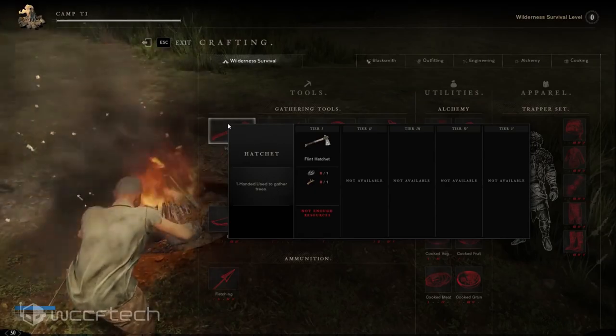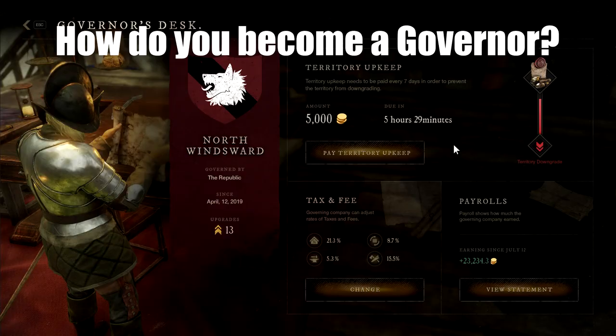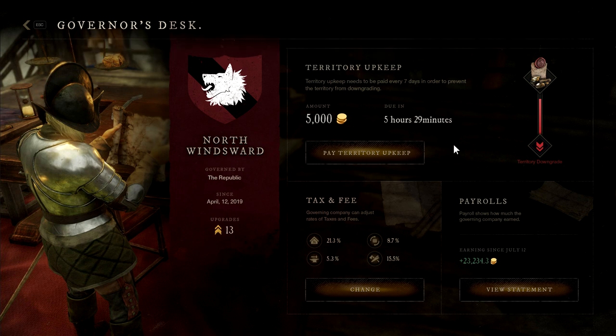How do you become a governor? The leader of a company is called a governor. Initially, a company's governor is the person who created it. When a company takes control of a territory, the governor of the company also becomes the governor of the controlled territory.